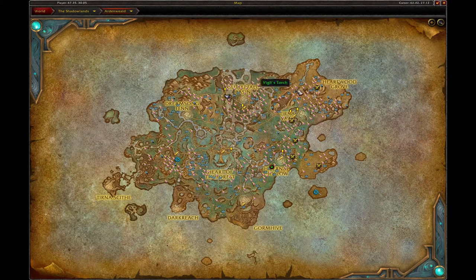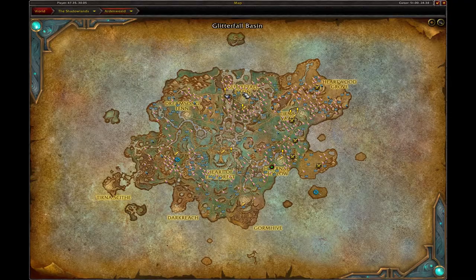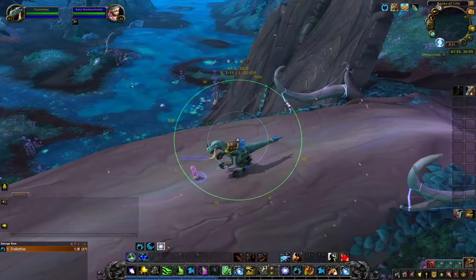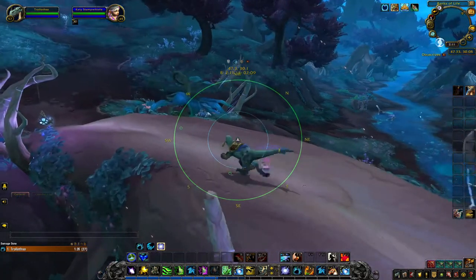We're going to run around right around here — I'll throw up a graphic with the route — and we're just going to get the Vigil's Torch, the Death Blossom, and any of the herbs that we see. We're going to use this really cool add-on for it. Let's get into the video; we're going to farm for an hour.